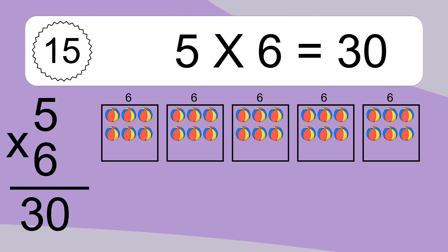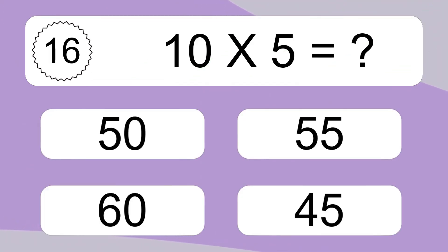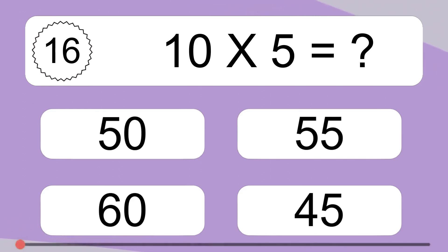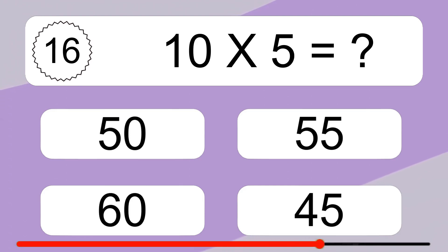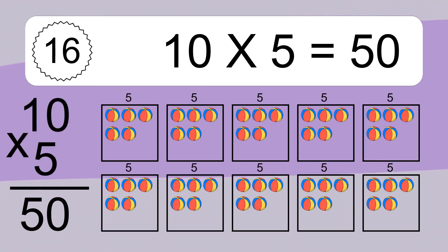10 times 5 equals what? 10 times 5 equals 50. We have 10 boxes, and each box has 5 colorful balls inside. If you count all the balls in all the boxes together, you will have 10 times 5 balls. This equals 50 balls.